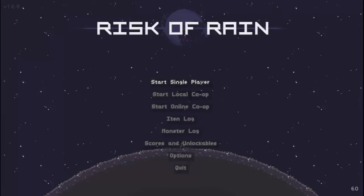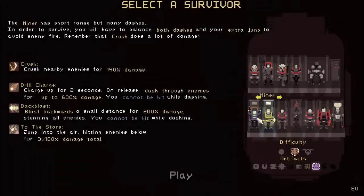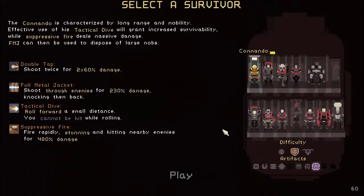Hello there people, Retro Stylus Ascender here, and today I've got the first roguelite in this series that can actually be played with a controller. So, this is Risk of Rain, a 2D roguelite watchamajigger.